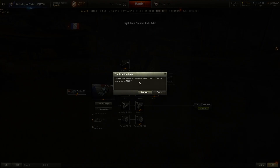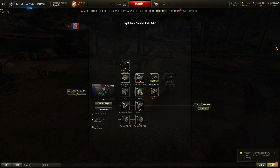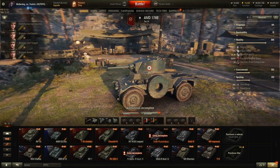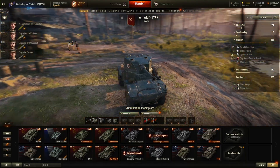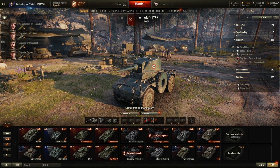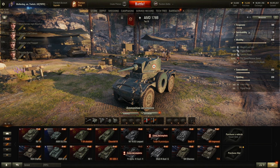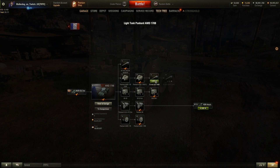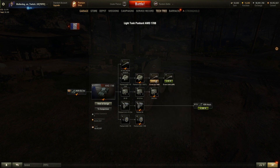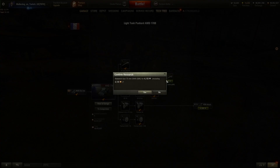Let's go ahead and unlock the turret and take another look at it. Do we notice anything different? Yeah, it looks like the turret looks a little bit more round. Let's unlock the gun — we'll go right to the big gun and skip the smaller one. Let's unlock this one and buy it.